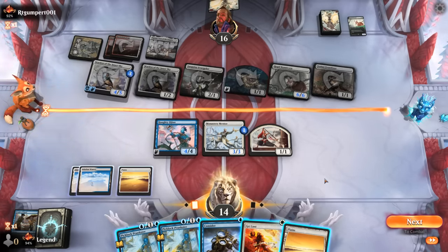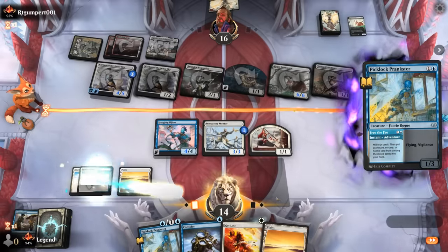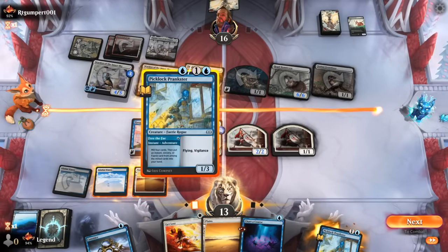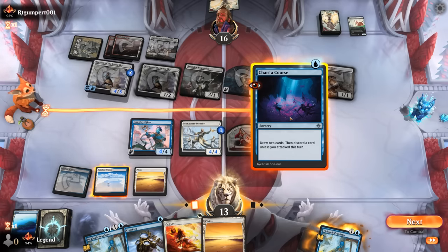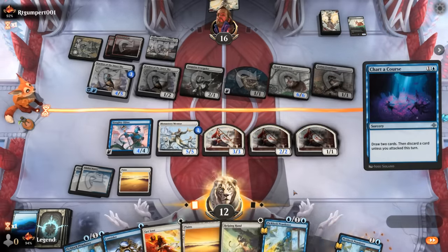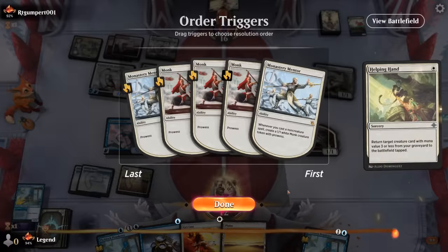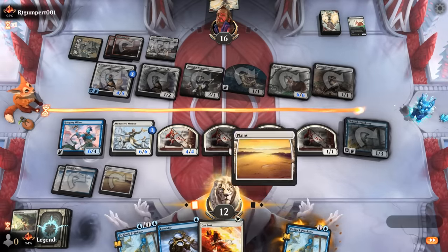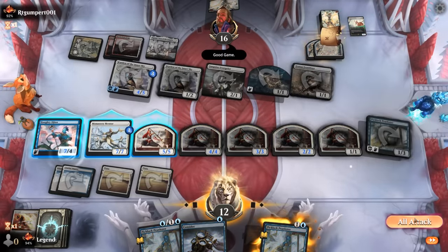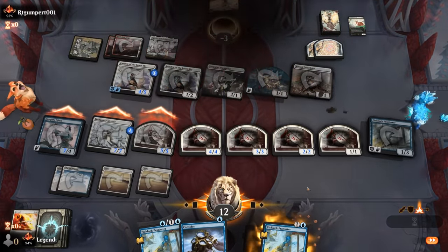We Chart a Course to find more blue mana since that's a constraint — find a Helping Hand instead, which will have to do. That's already lethal but we cast one more removal spell. We didn't think we'd be able to attack for lethal here, but either way we were building up a huge board so we should have been prepared to handle an attack back.